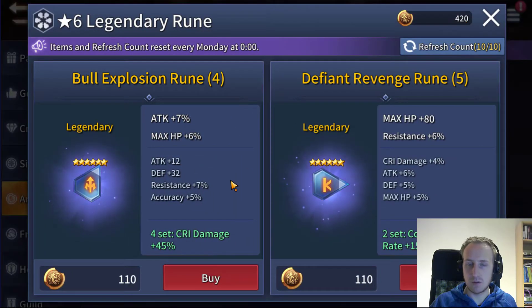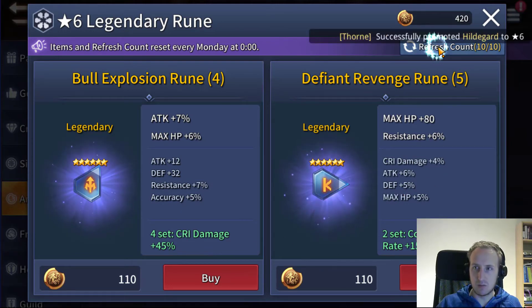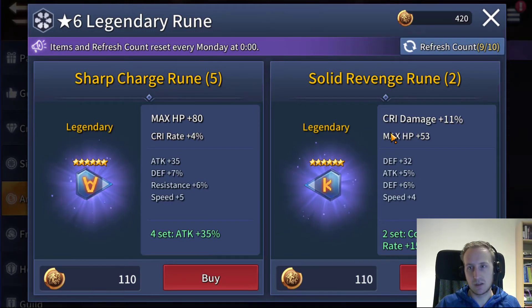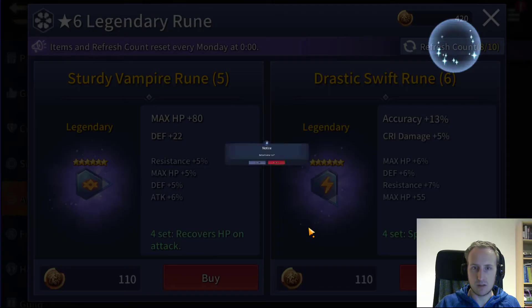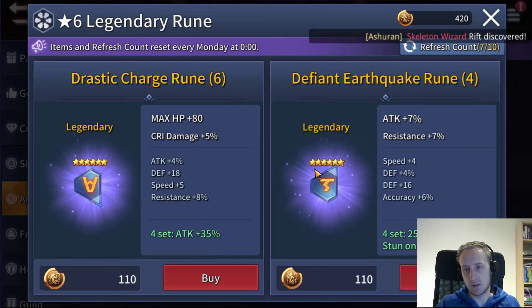We got 420 points left, so we can buy some more runes. I could buy this one — it's an attack slot, not a bad one, but the substats aren't great and I'd have to reroll before I can use it. This shop refreshes every Monday so I'm just looking for a better slot. There's a solid revenge rune but it's not something I need — I don't need any counter runes and the fatal rune is kind of bad. Accuracy on Swift but no speed substats, and a vampire rune — nothing special.